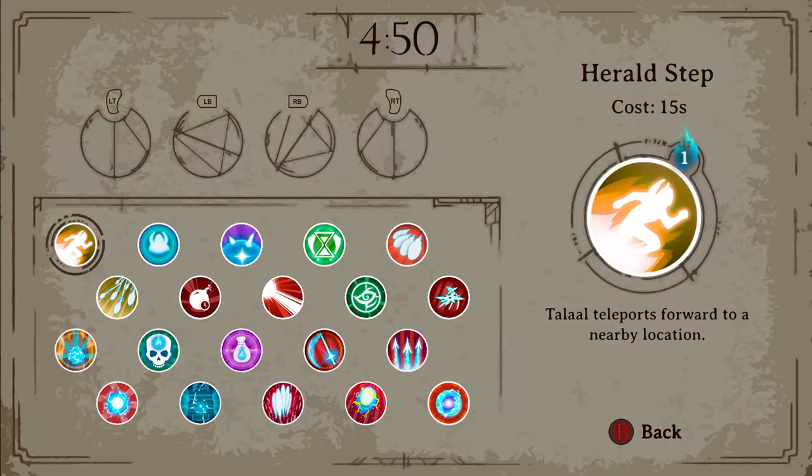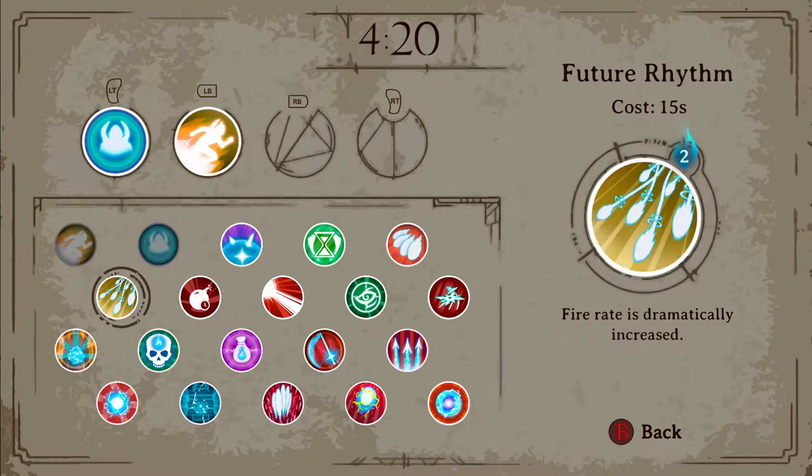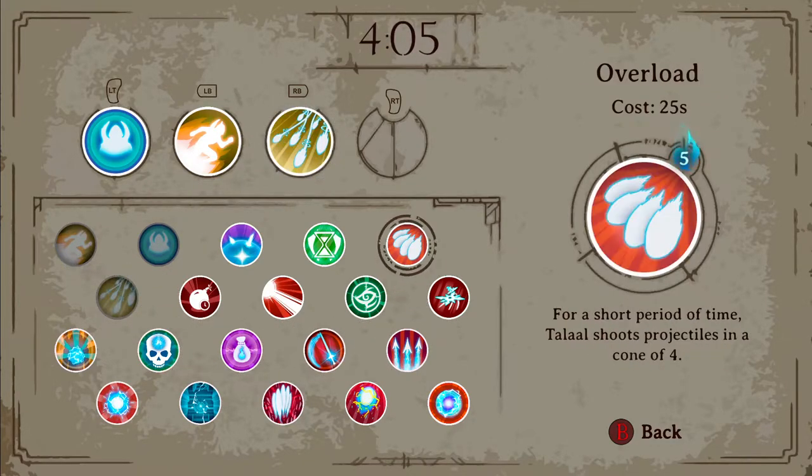I prefer herald step, a way to dodge when you see a bunch of projectiles coming your way; arcane shield, a way to absorb those projectiles; future rhythm, a way to increase your DPS when you really need it; and overload, a way to really increase your DPS speed by increasing your bullet spread as well as speed.